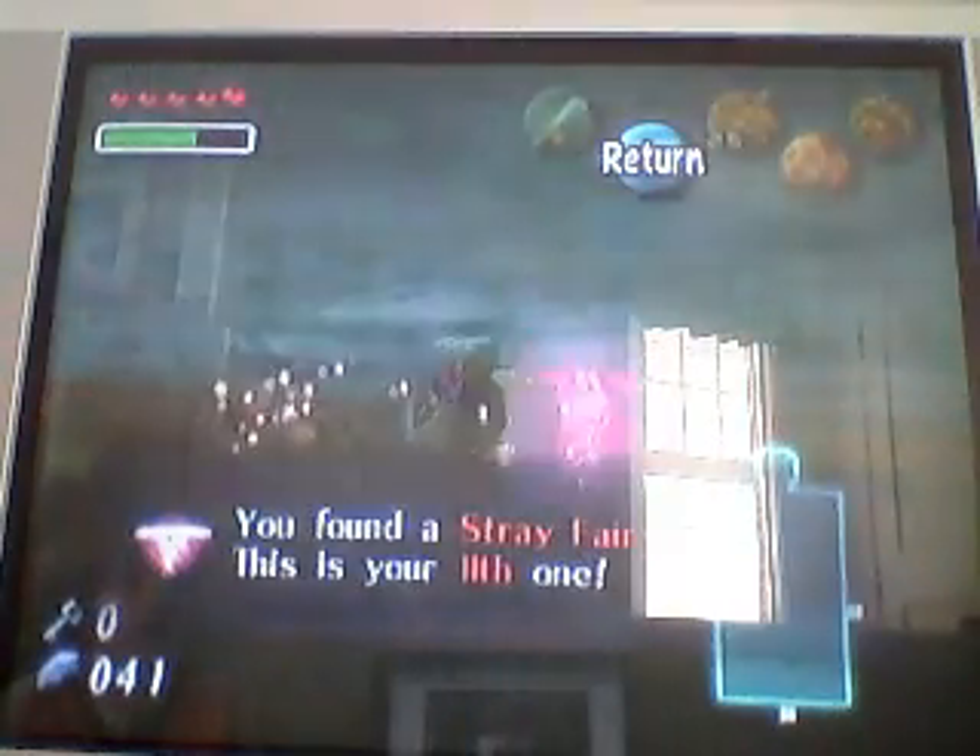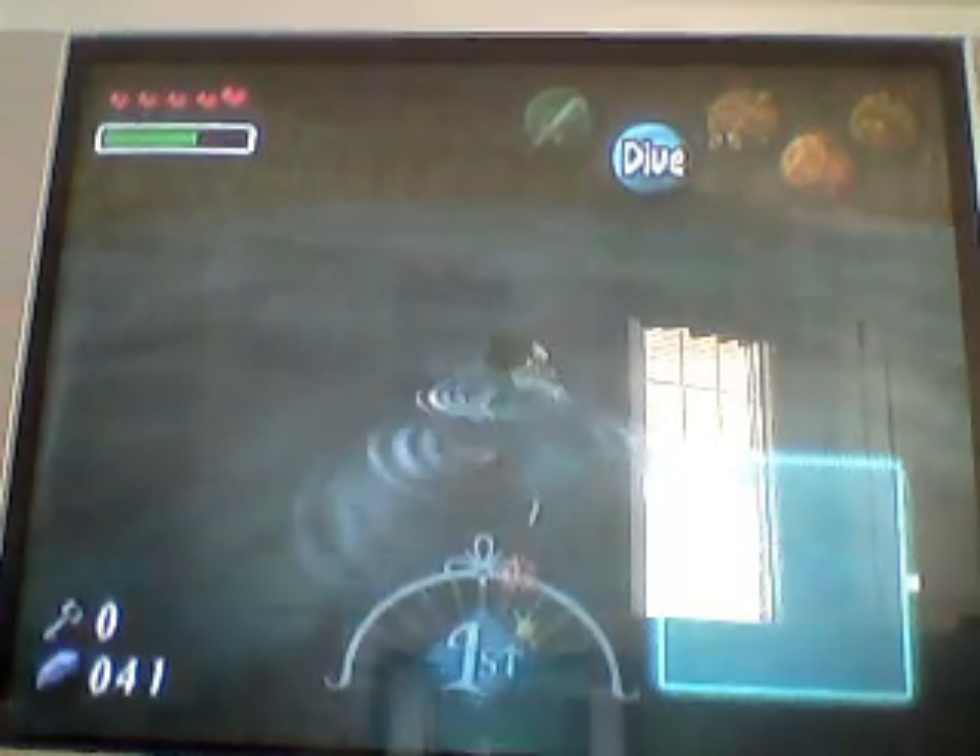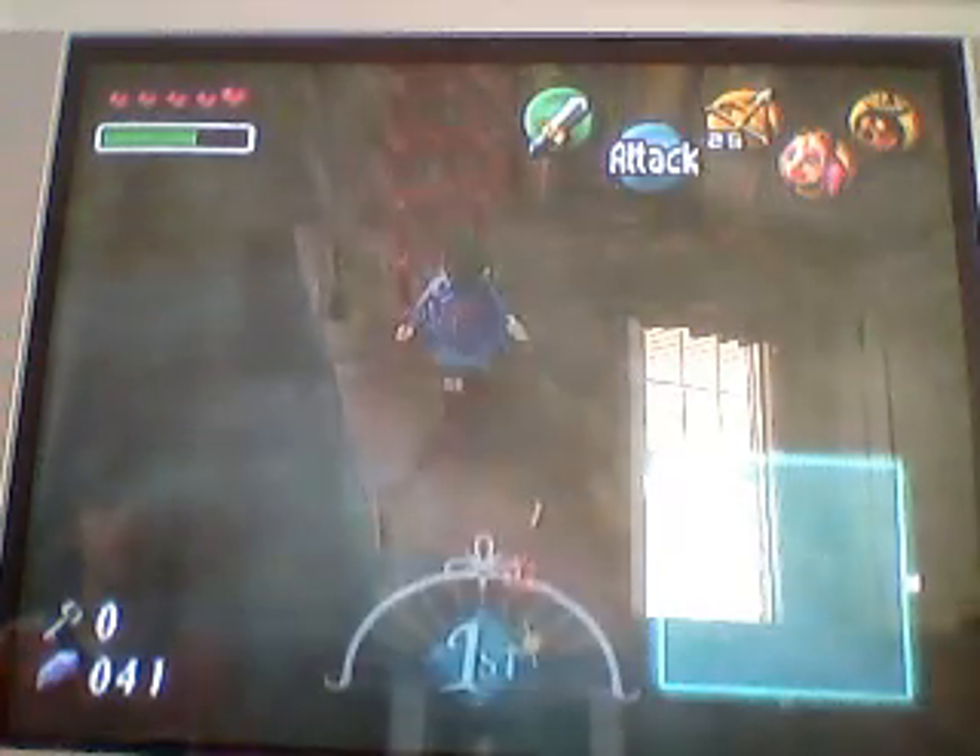We got 11 stray fairies — that's how much you should have by this point if you're doing what I'm doing. Head back up to that door that you just unlocked, and head up here and pop that bubble to get a stray fairy.